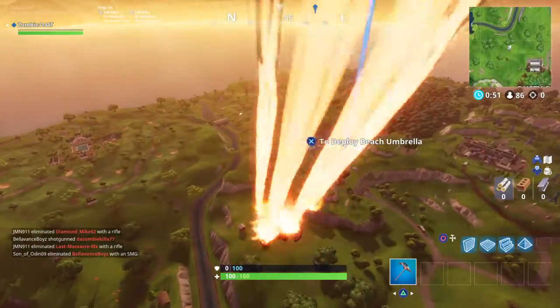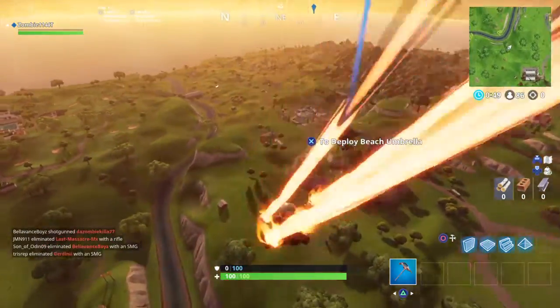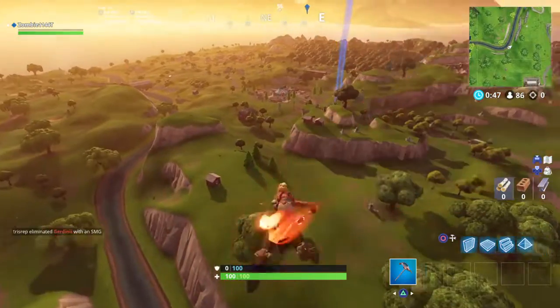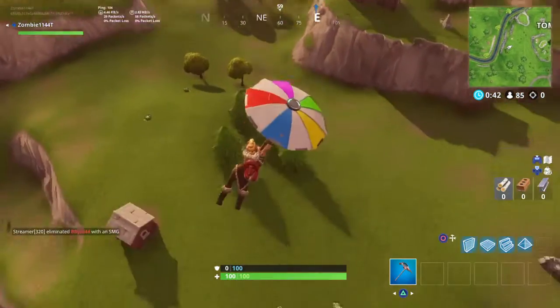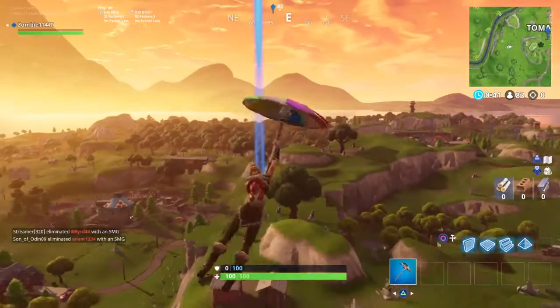Welcome back to another video. Today we're going to be talking about the new Risky Reels map. So how to find this, you're just going to want to make your way over to Tomato Town here. Got my nice glider, the beach umbrella.